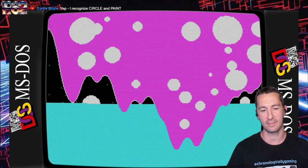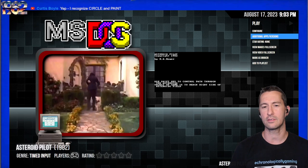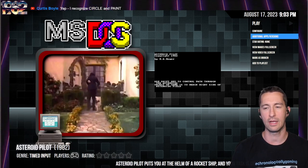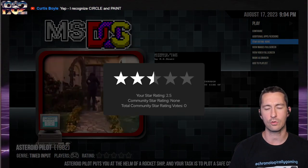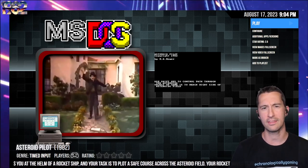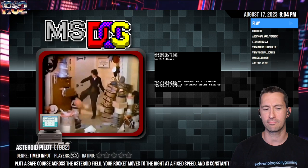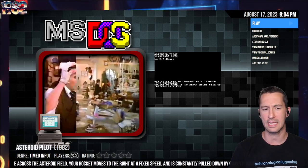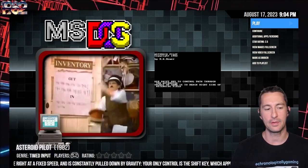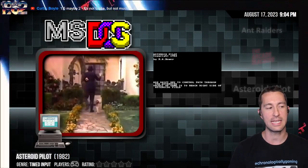Asteroid Pilot has the charm of doing something kind of simple and working well. So I'm going to say of all the games we've played, I'm going to go two and a half stars. It is a subpar game, but it's not necessarily bad. It's a formula we're going to see later on mobile phones way in the future. Back at this point, to get this game to work on your IBM PC — I'll still say two and a half stars for Asteroid Pilot. Let's press forward and see our next game.